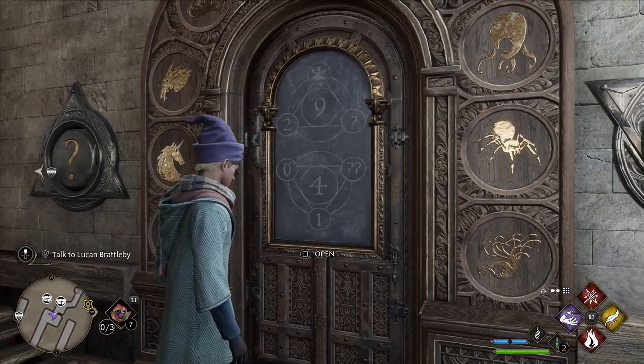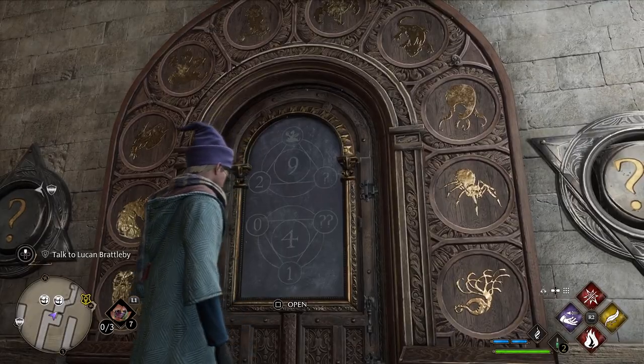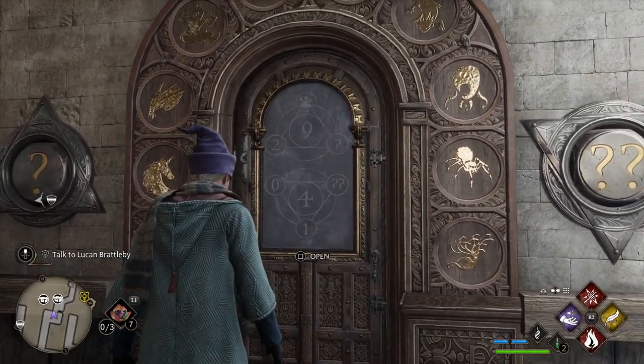Once you've got the piece of paper, you want to go up to any door and there's a little puzzle to solve. You can see to begin with we have a 2, a sea serpent, and a question mark — and that'll be for this one here. We need to make the value of 9 overall, so let's open up the paper again.